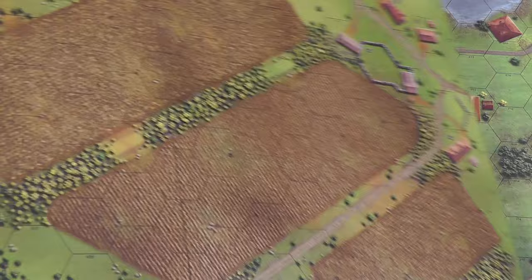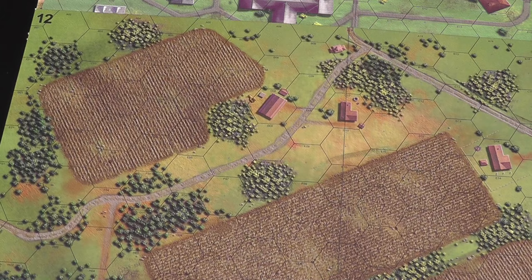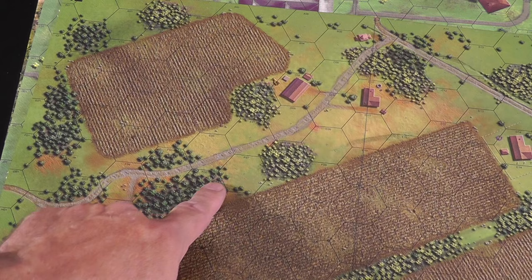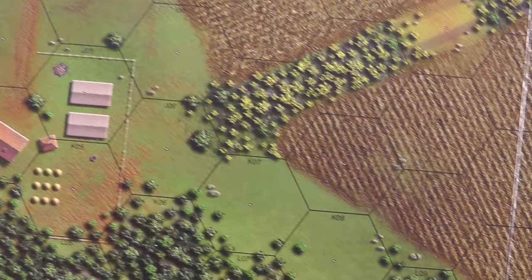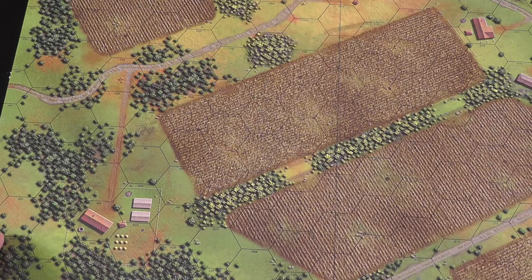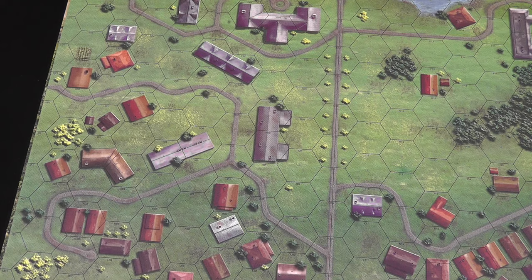They came out with Price of Honor, which is all the battles in Poland — again, a gorgeous map. It was as if the artwork was just tweaked up a little bit. The shading — instead of just everything being green, the trees looked a little bit better with the shading, even in the plowed fields, but everything is essentially the buildings done up a little bit nicer with some detail. The color palette was warmed up a little bit.